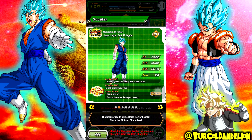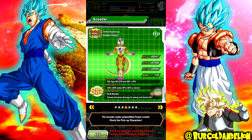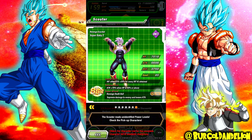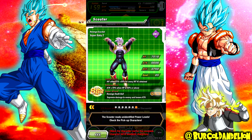I wouldn't mind getting a dupe Vegeta Blue or Rose Goku Black because I've already got two of each. Especially if I can get a dupe or even two dupes of Super Saiyan Blue Vegeta, I could potentially get a perfect Vegeta Blue - and given Vegeta is my favorite character, I would not mind that. I don't really care about Trunks or Pan.